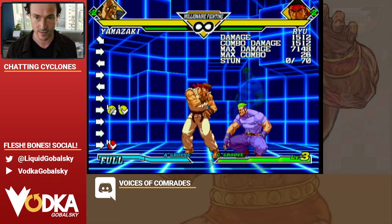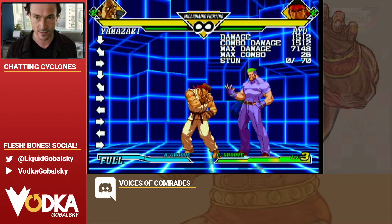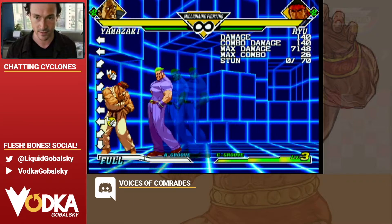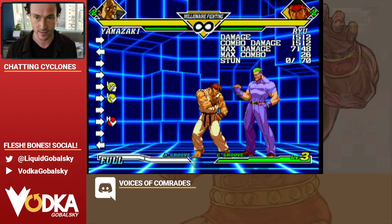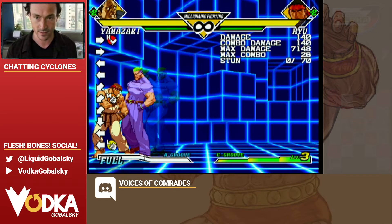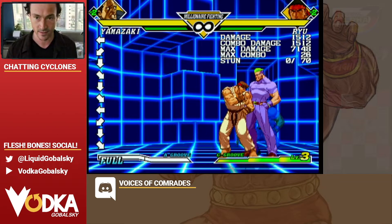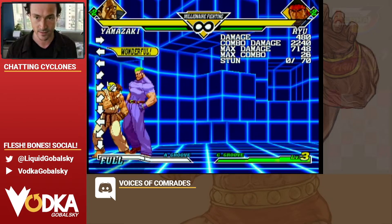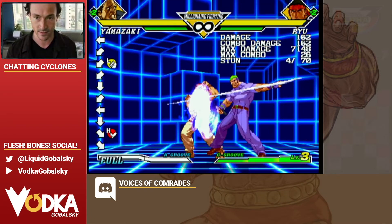Once you get that down, right after you hit roundhouse, you want to do a light punch knife into a medium punch knife. I would practice that alone by itself — break up each piece and practice them separately, then try to string them together. What you need to focus on is that when you're doing the DP motion, you're not getting the down-forward on your first down. If you do it wrong, you get the super. Often times when I first started, I would get the super by accident.